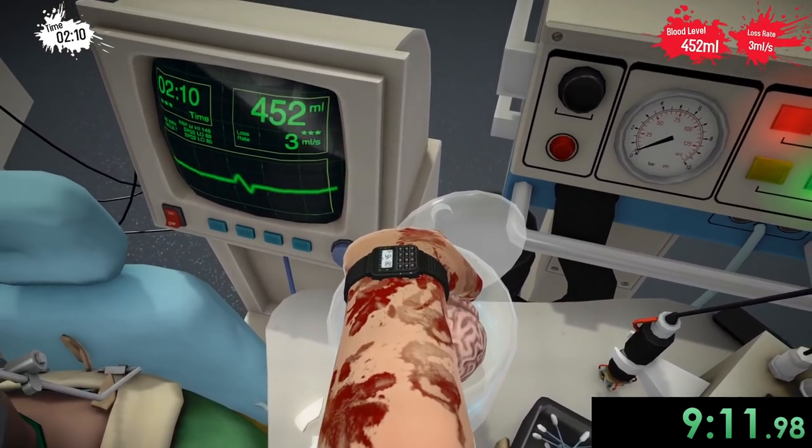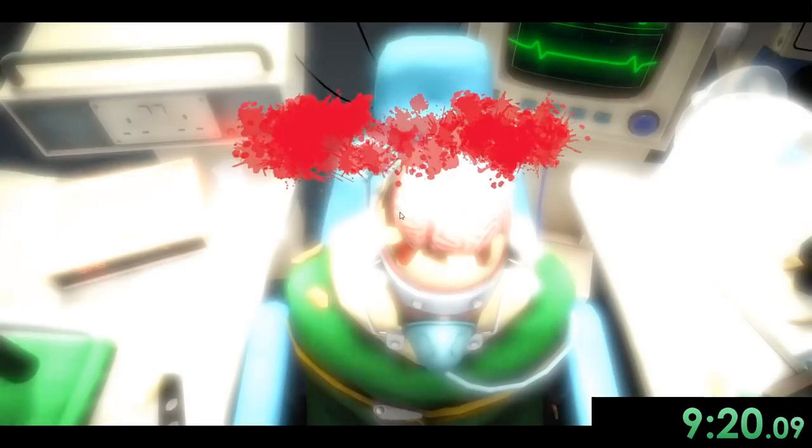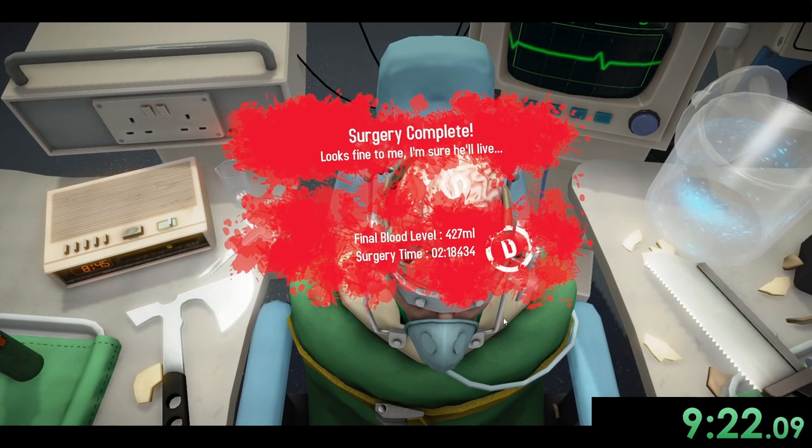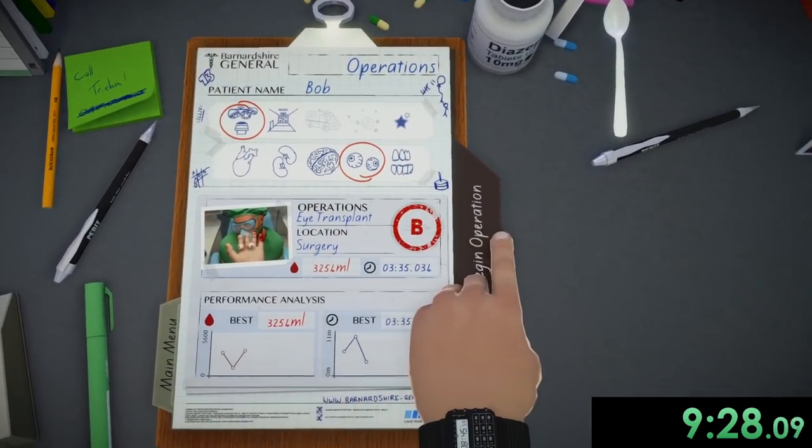Now we can just kind of place his new brain in there. Come on, Bob. Come on, it can get in there. There you go. Some people think you have to put the brain in a specific area, but that's their problem — they're thinking but not understanding the brain. Really, all you have to do is shove it in there and hope it works.